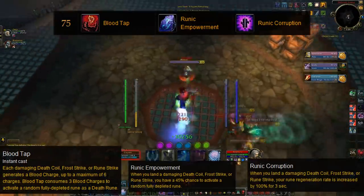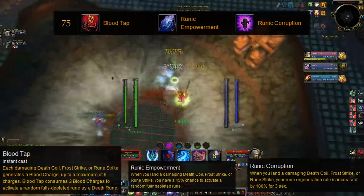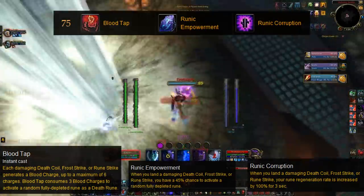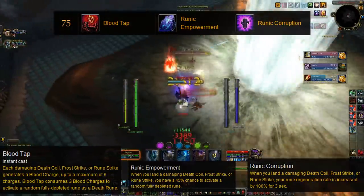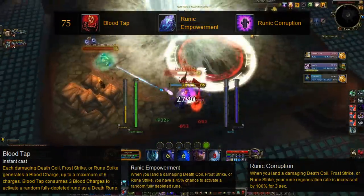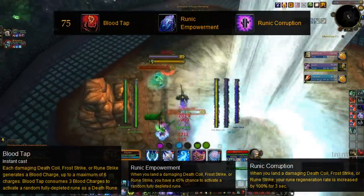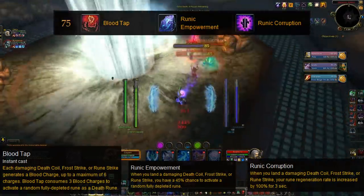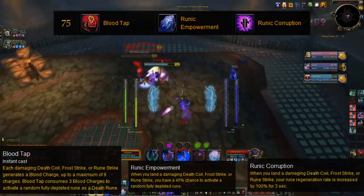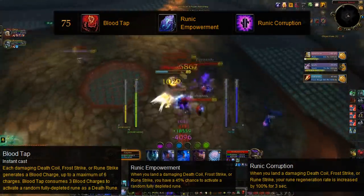The one I like is Runic Corruption. When you land a Death Coil, Frost Strike, or Rune Strike, your Rune Regeneration rate is increased by 100% for three seconds. The reason I like this one is it's more reliable. If you use all your Runic Power on Frost Strikes, that gives you 100% increased Rune Regeneration, so you're going to be able to use your Obliterates twice as fast and get your Runic Power back twice as fast, then dump your Runic Power again to keep the regeneration rate doubled — spamming and doing massive amounts of quick damage. I have a feeling they're really going to nerf this.